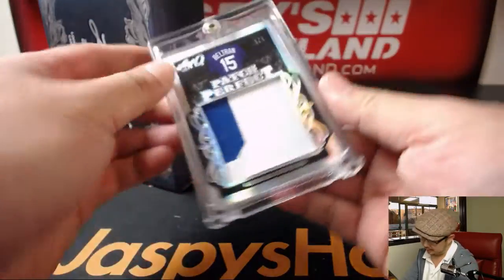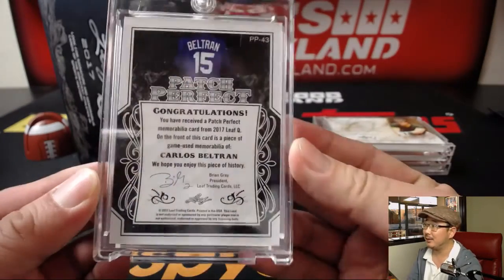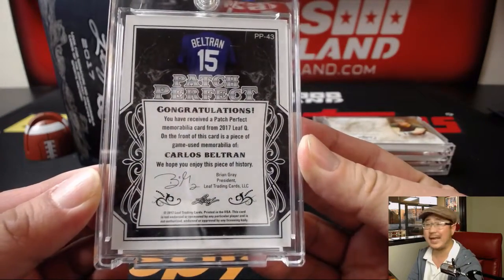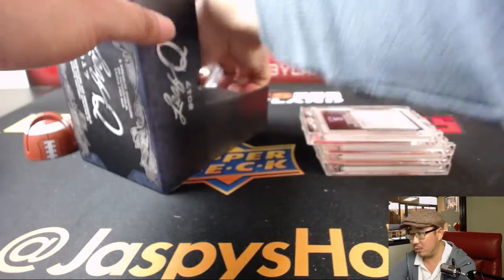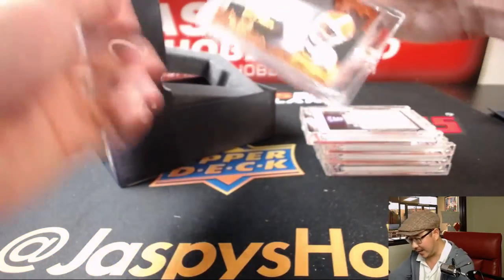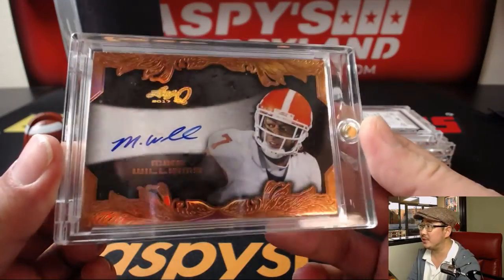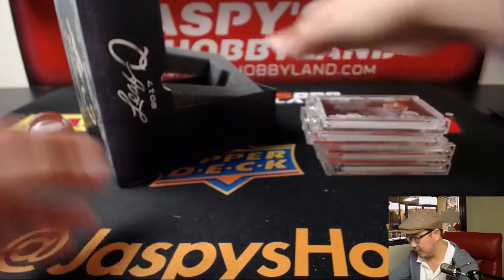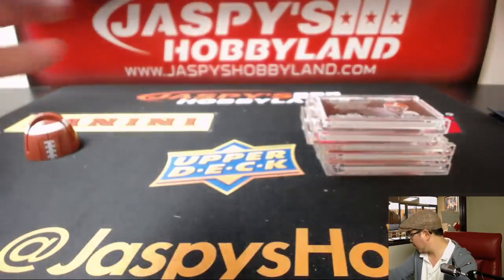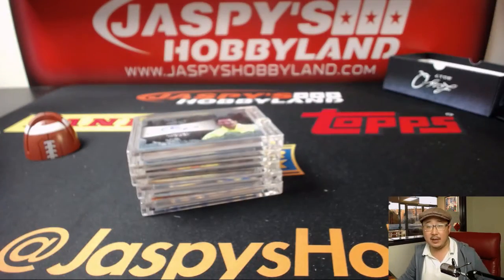A couple more to go. We have a two out of two, Carlos Beltran, patch perfect. Game used memorabilia, very nice. And last but not least, Chargers rookie Mike Williams. Now he's battling some injuries this year but showed some signs of real promise. All right, let's type in the hits.